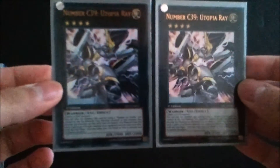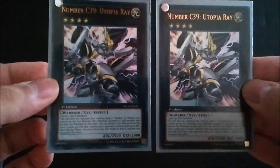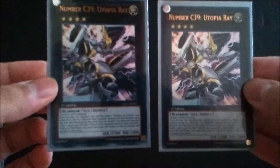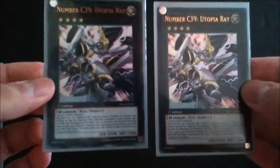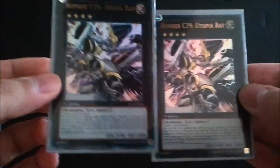I run two Utopia Rays. Honestly I don't really like this card much — it's mainly used to add as additional material onto the Utopia monsters so I have extra materials to detach. I never have less than 1000 life points — if I do I'm probably just going to lose anyway. He has a Ghost Rare version for about $6–7 but his regular version is about a dollar.